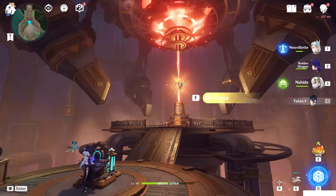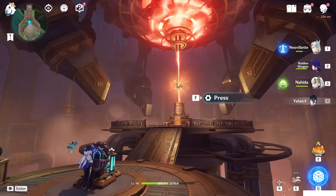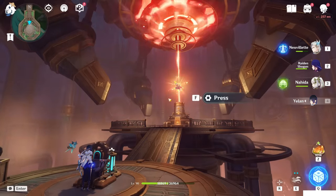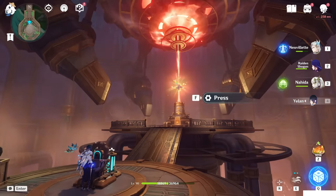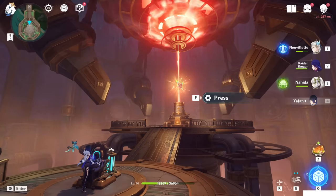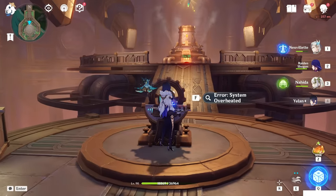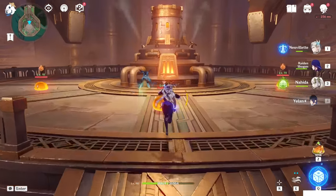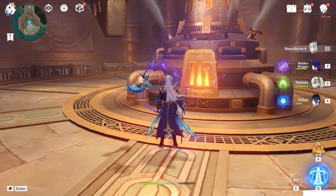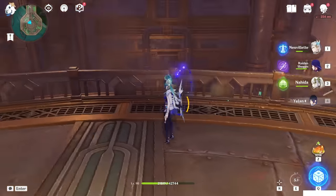Basically, you have to activate it every time you see the thing is glowing. Like now. You have to repeat this for a lot of times. Error system overrated. Now let's go kill these enemies. Just keep hitting with Hydro element until the big slime comes out. After you kill this one, you can go back.